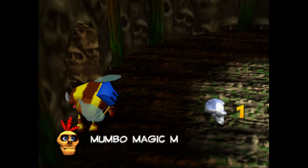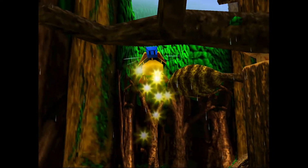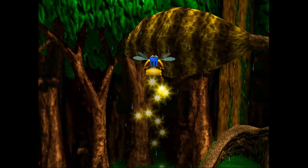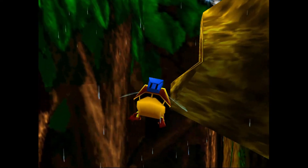Our first stop is going to be the beehive, which you can access in springtime, but only with the bee form. So we're going to fly on up here — it's just outside Mumbo's Hut — as I fly into a tree. Flying with the bee form is a little bit different than flying with Banjo and Kazooie.